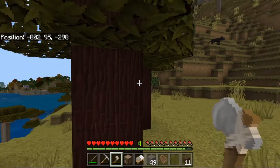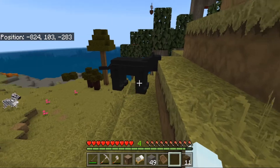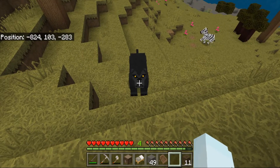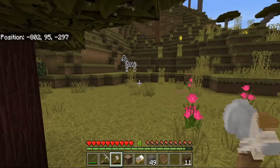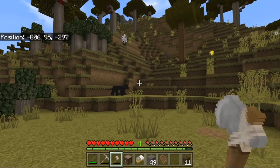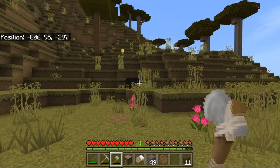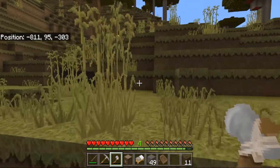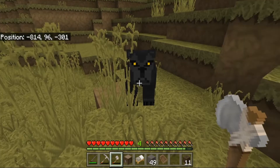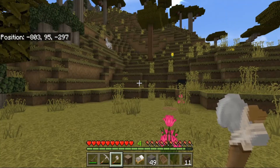Looks like we've come upon a savannah. Please don't be hostile. Yes, you are so pretty — look at your eyes. I definitely need to tame you. Now you might be wondering, how does one tame a black panther? Well, for a few of the animals you have to feed them their favorite food — like the raccoon is tamed with eggs. However, for a lot of these animals in this mod, you have to use golden bones. And I have neither gold nor bones, which I intend to fix eventually.